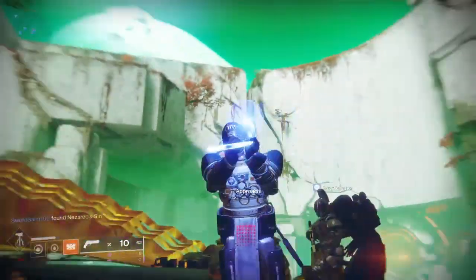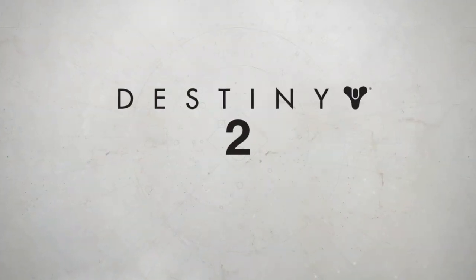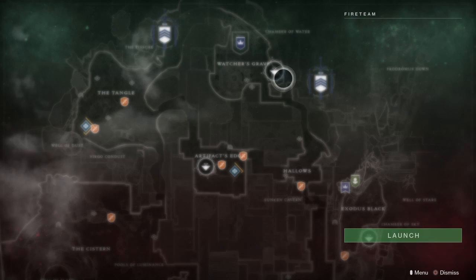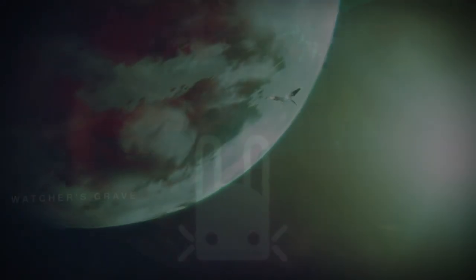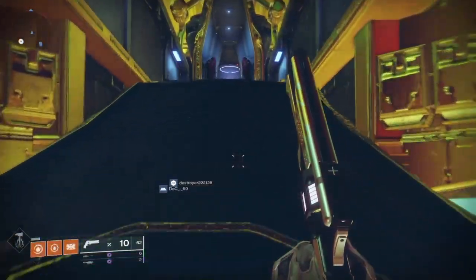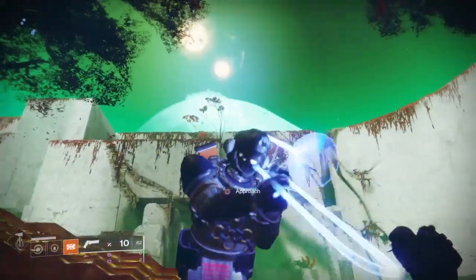Xur has returned to us this week, so let's see what Xur has for us today. Welcome to Carpo Gaming and another Destiny 2 Shadowkeep video. It is Xur Day, Friday, October the 4th, 2019, and Xur is back at Nessus in the Watcher's Grave. We're going to hop on over to this barge and see what Xur has for us today.